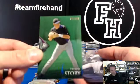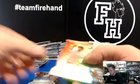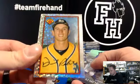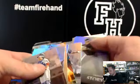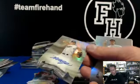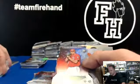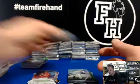Trevor Story to $3.99 for the Rockies, green refractor. Jose Fernandez die-cut. CJ Edwards die-cut for the Cubs. Daniel Robertson Sparkle Card for the Athletics. Eddie Butler Chrome Refractor, Rockies. Die-cut Miguel Cabrera. And the other autograph is Hunter Renfroe for the Padres.